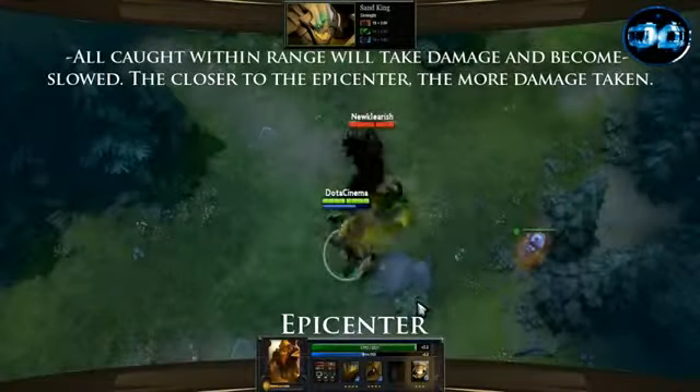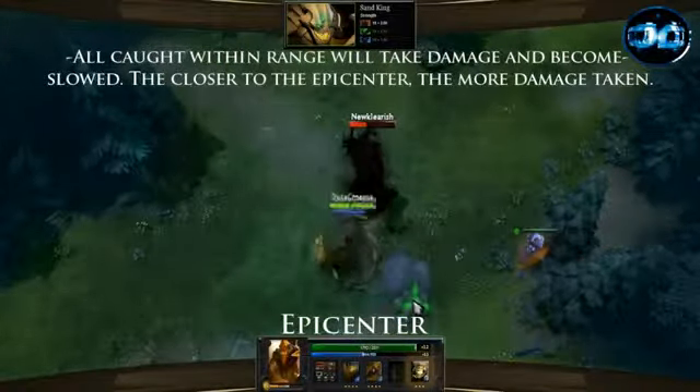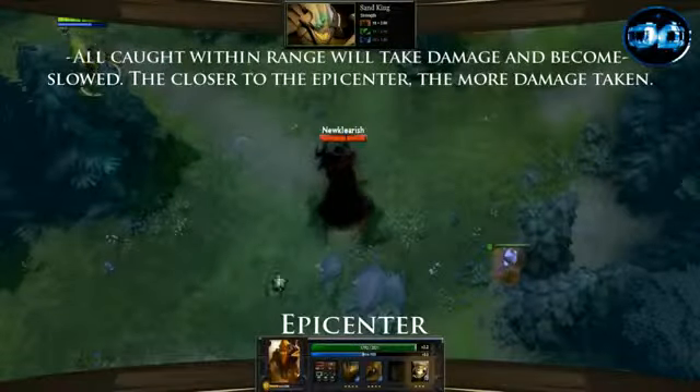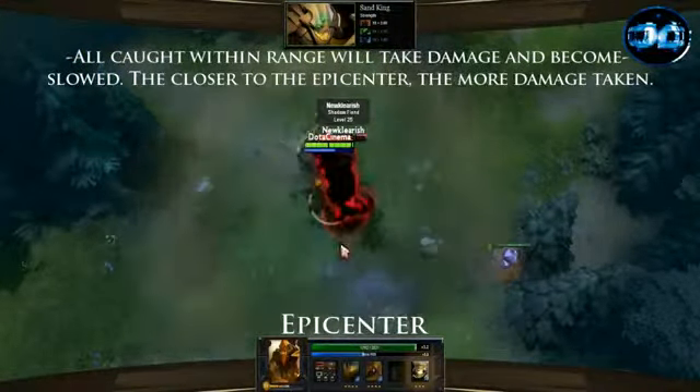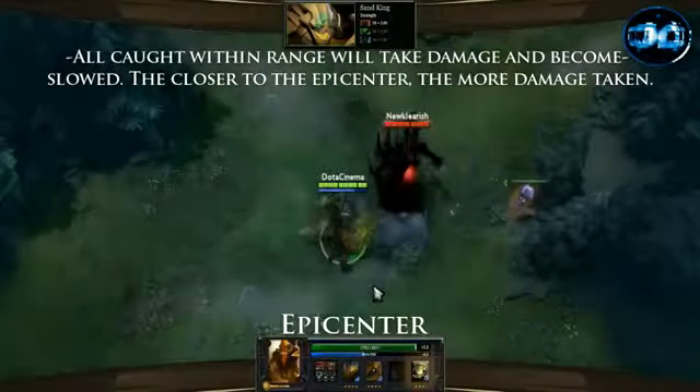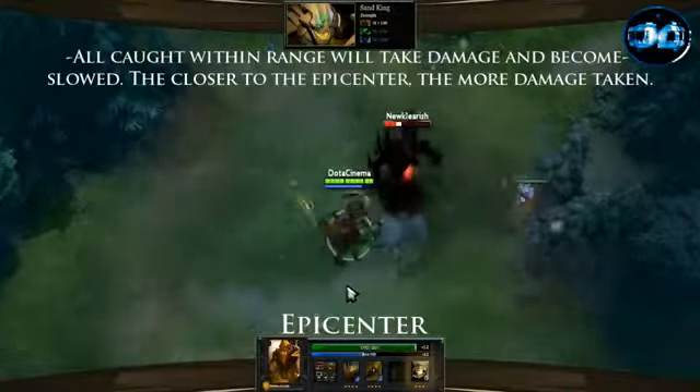And last but not least, Epicenter is Sand King's most fearsome ability especially when coupled with a blink dagger. After a 2 second channeling time he will emit 10 pulses that deal 110 damage each and slow for 30%. These pulses are based on his current position which is why a blink dagger is an absolute must.